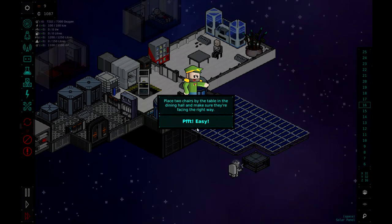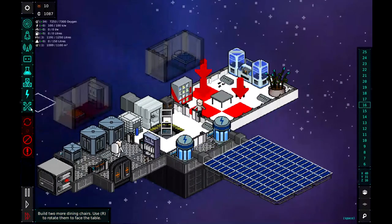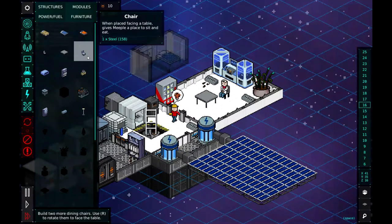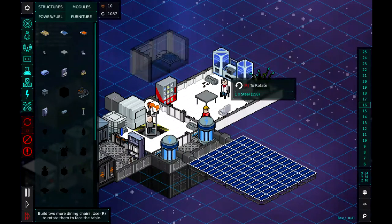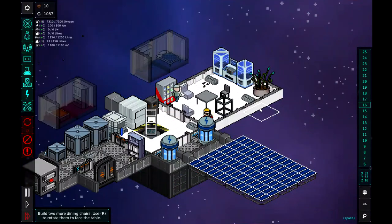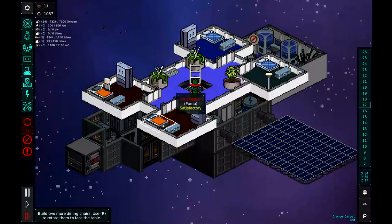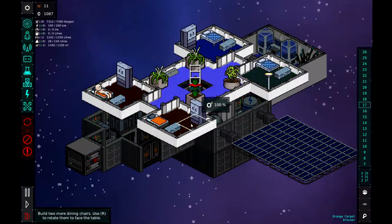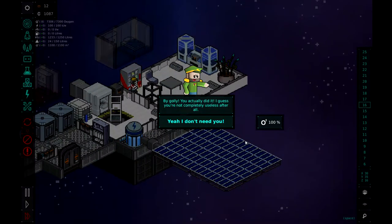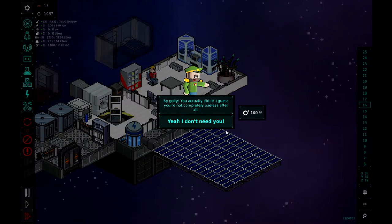Place two chairs by the table in the dining hall — make sure they're facing the right way. So it needs about three chairs. We go to furniture, select the basic chair, and plop one there, one there, and one there. Raspberry will get to work and build all those chairs for us. You can see up here their little bedrooms — they're tiny two-by-two squares with a footlocker, a bed, and a wardrobe. And it looks like Raspberry has got those chairs done. 'By golly, you actually did it. I guess you're not completely useless after all.'